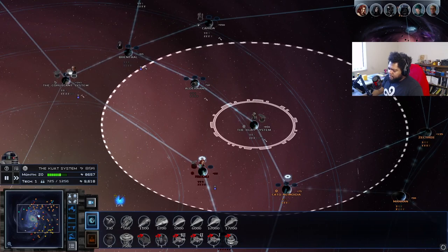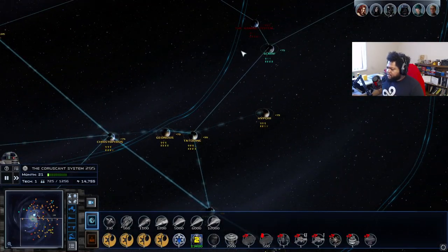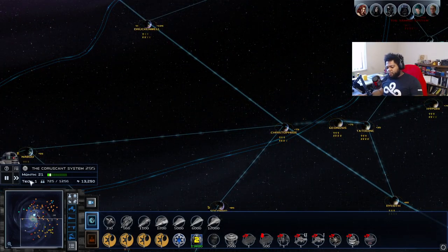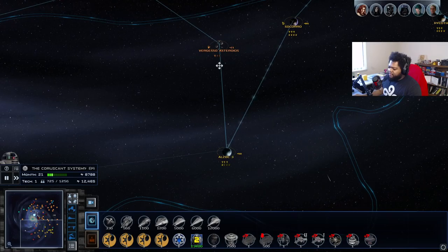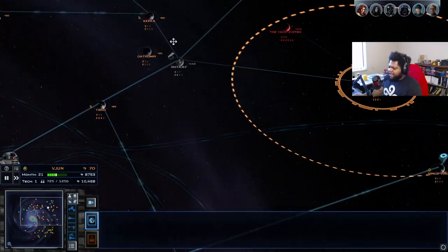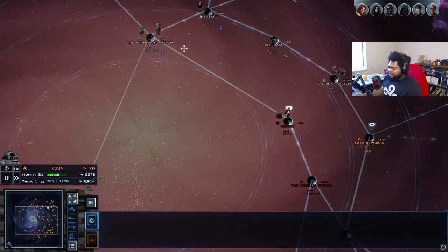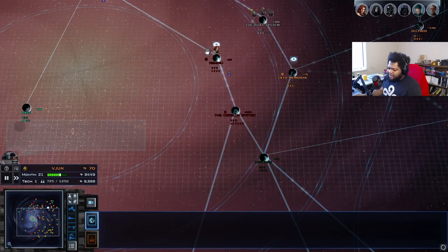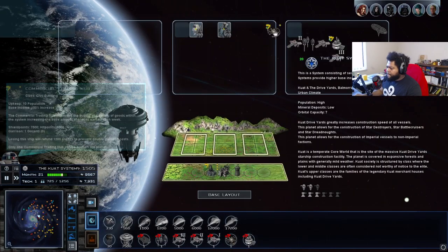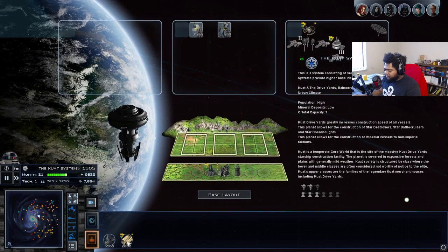Now we're going to kind of focus on our economy and build up more. The criminal underworld is doing its own thing. The Criminal Underworld faction is by far the easiest to play as — they're completely isolated from most major threats with just a few minor factions around them. I would say the Rebellion is next — not as isolated but still fairly isolated. The Empire is the hardest because they control most of the major worlds in the center of the galaxy. That makes sense truly.